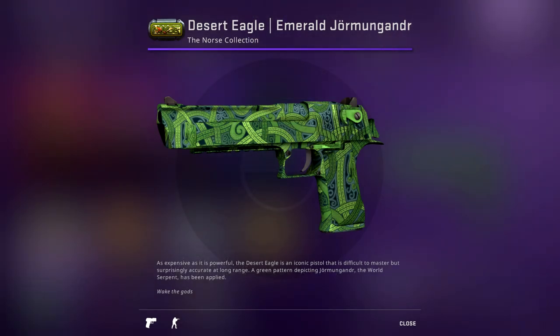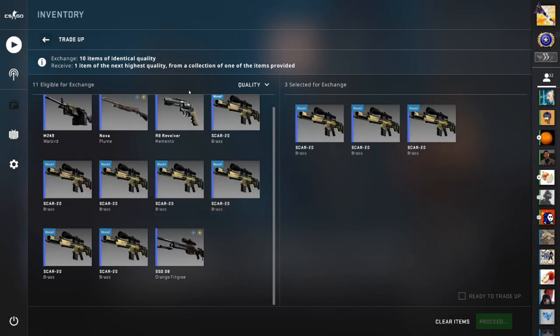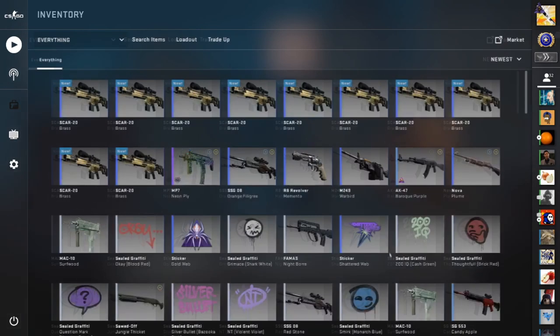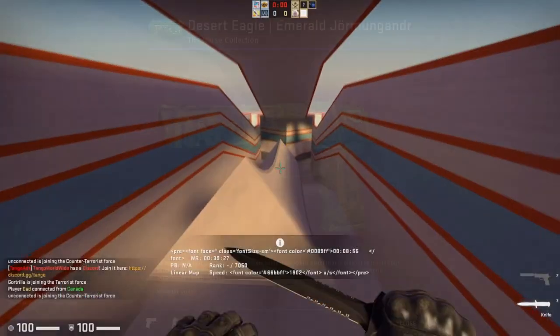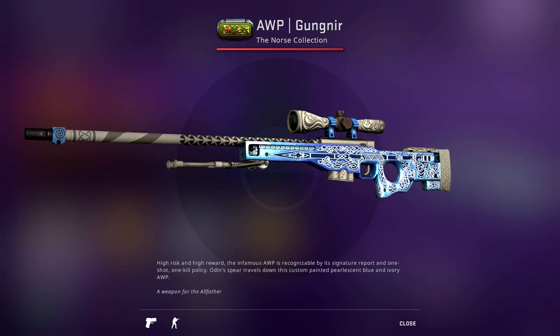From the purples, we have the Desert Eagle Emerald Jormungandr — a green deagle skin. There's not been another green deagle skin in the game and this one looks super good. All of the purple skins in the Norse collection look very nice and are good to invest in, but the Desert Eagle Emerald Jormungandr is probably going to be the best one. For high-tier collectors, the AWP Gungnir is going to be a very good investment. It's the rarest skin from this entire collection and one of the best-looking ones — it's going to be crazy expensive once this operation ends, so if you pick one up, hold on to it.